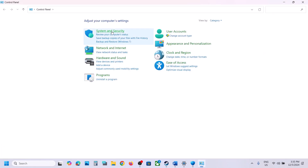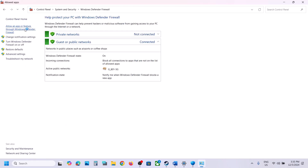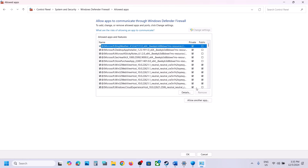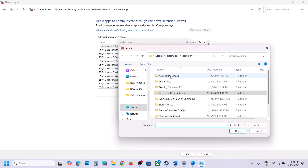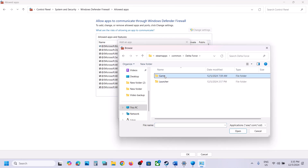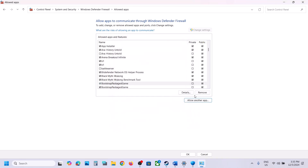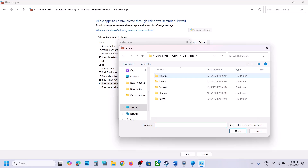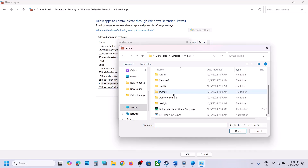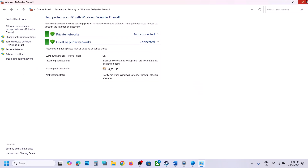Also do the same thing in Control Panel. Go to System and Security > Windows Defender Firewall, click 'Allow an app or feature through Windows Defender Firewall', click Change Settings, then Allow Another App. Browse to the game installation folder, open the game folder, select all .exe files, click Open and Add. Repeat for Delta Force > Binaries > Win64, select the .exe file, click Open and Add.